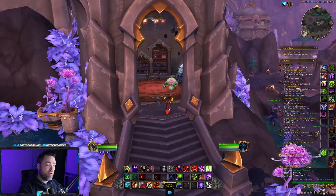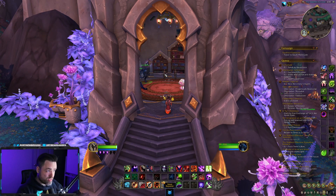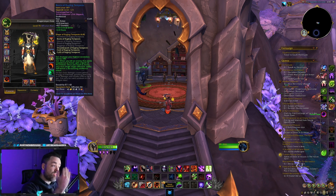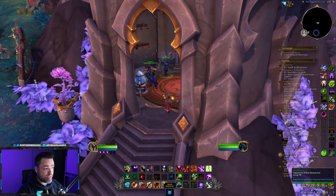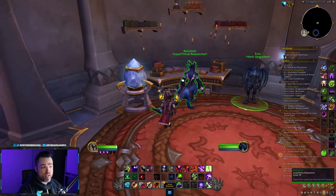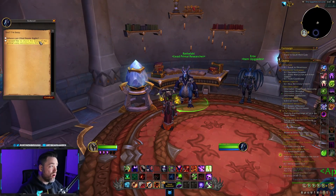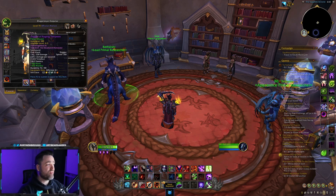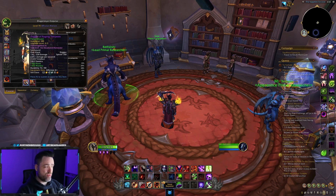A quick recap for anyone who isn't aware of the primalist gear system: you can get blue 359 item level gear by completing the storm invasions that happen all over the Dragon Isles and the new storm event that happens inside of Feldrasus. You can then take those items with the rarer tokens you get by completing those events and upgrade them from 359 all the way up to 385 item level — the primal infused purple.